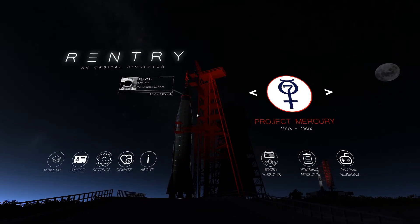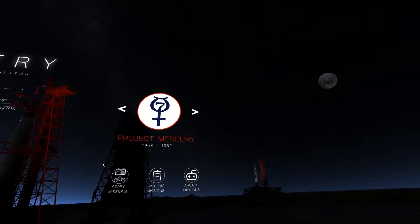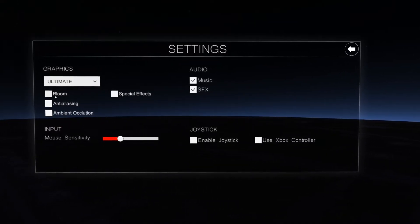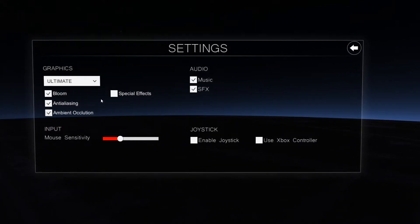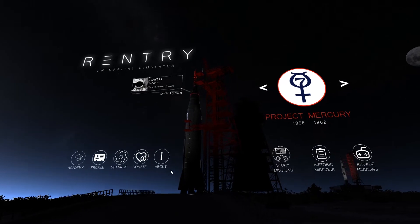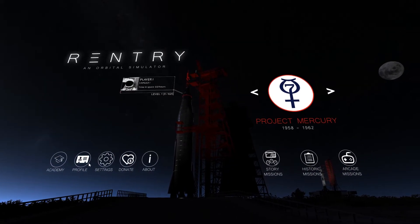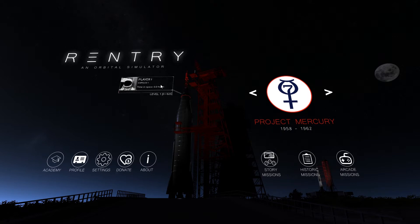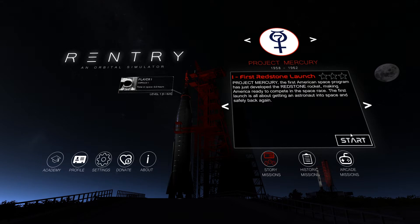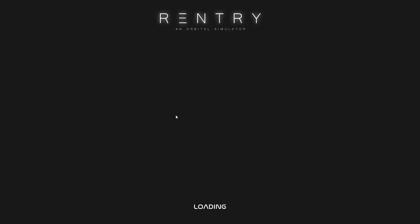Time in space: zero — I'm a noob. Graphics: minimum to ultimate with bloom, anti-aliasing, ambient occlusion, special effects — all of the good stuff. Profile — won't bother about that. So what do we do? Story missions — let's go for story missions. Project Mercury, the first American space program, developed the Redstone rocket. Okay, let's just get into this game.